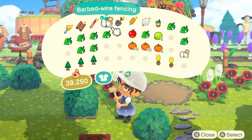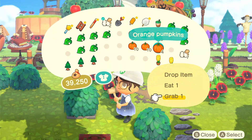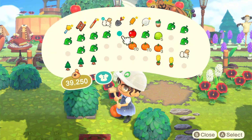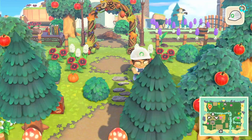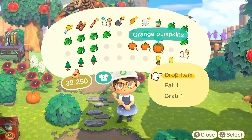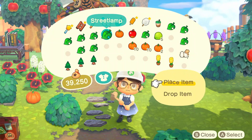I think that looks pretty cute. Now I think I'm gonna place some dropped pumpkins — that might be pretty cute, especially because fall is coming soon in Animal Crossing; you can already see the grass is getting darker. Usually people drop mushrooms, but I think maybe these pumpkins would look pretty cute too.